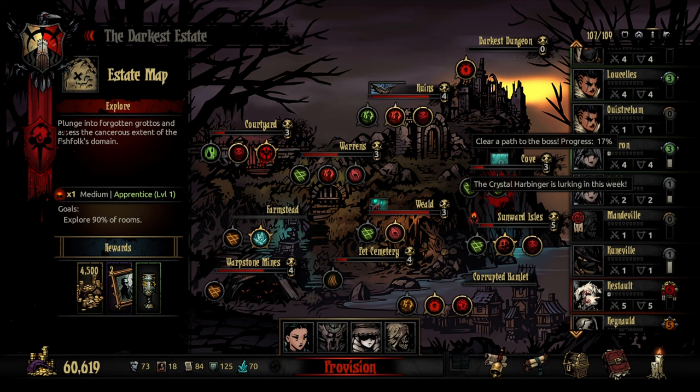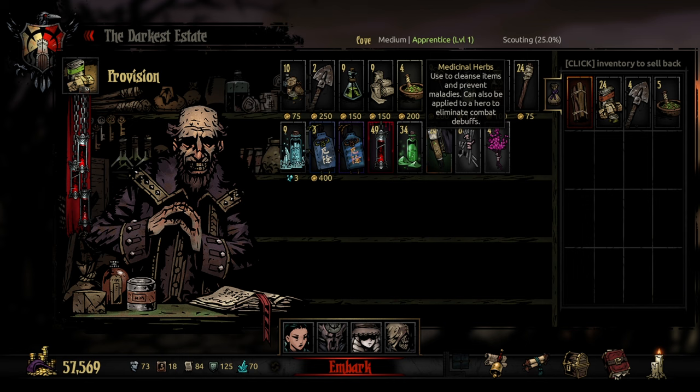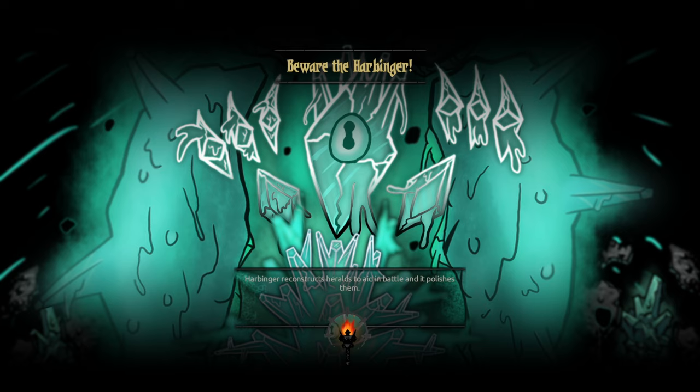We'll see if it's actually a cohesive plan. Let's get to it. Explore 90% of rooms — it's a medium. I'll buy some food. I know that's a lot, but I've been finding myself really needing to heal lately. I know I can find some food in here. I'm going to bring some medicinal herbs just because of the Kyrios. I can get blood in here, there's some Kyrios I can use holy water on, and there's some Skeleton Key stuff. I actually got his art — Beware the Harbringer.